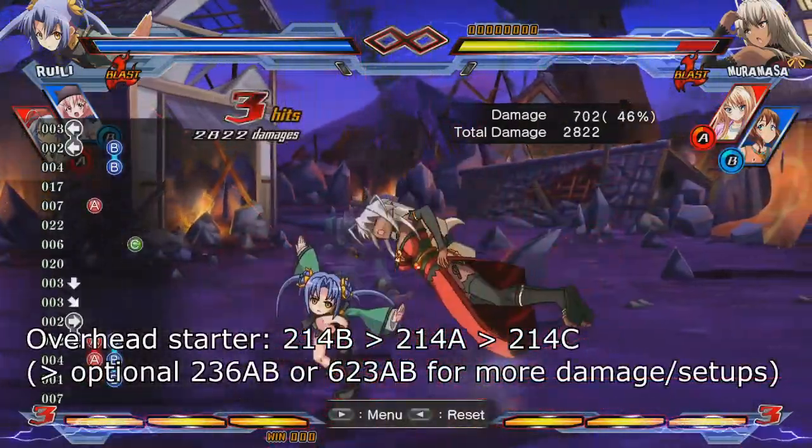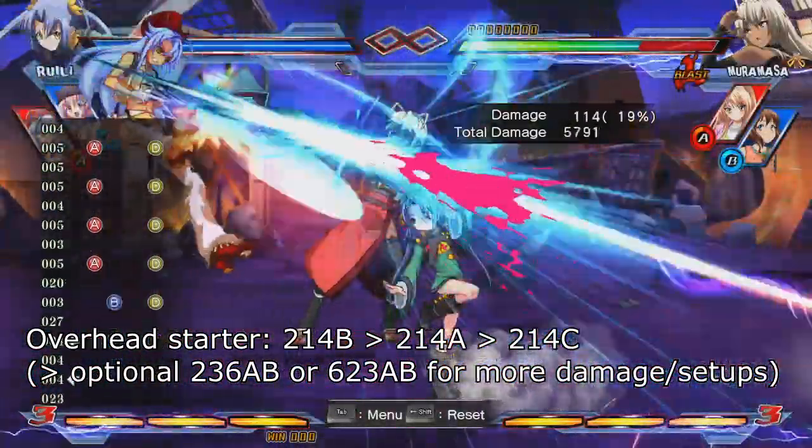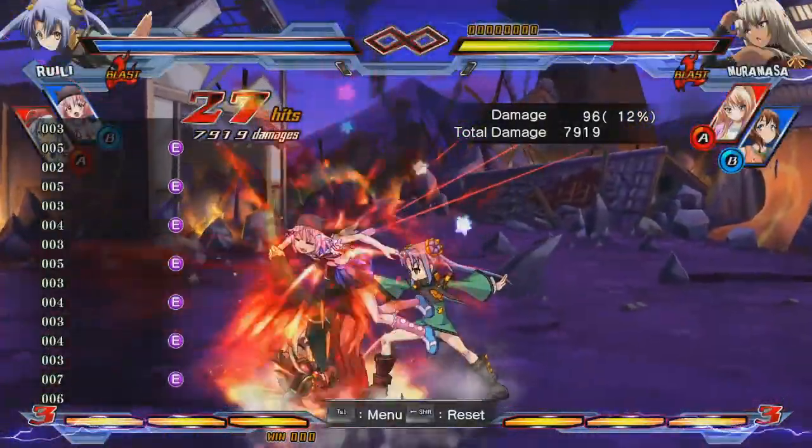Remember how I mentioned you can start combos with your 214B overhead earlier? The most simple meterless route with that is 214B, A, Z. It provides a knockdown and does enough damage to force the opponent to not always just block low. There are even more damaging options that use your resources, but I'll talk more about that in a bit.